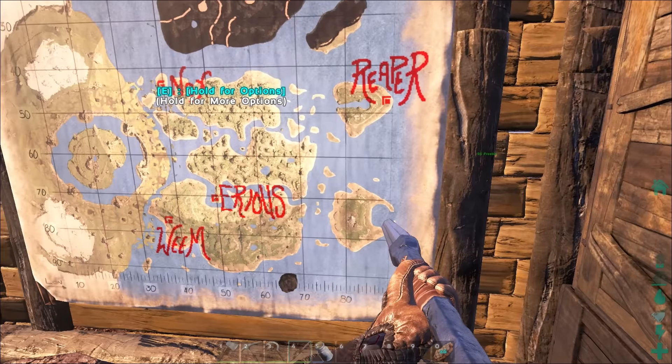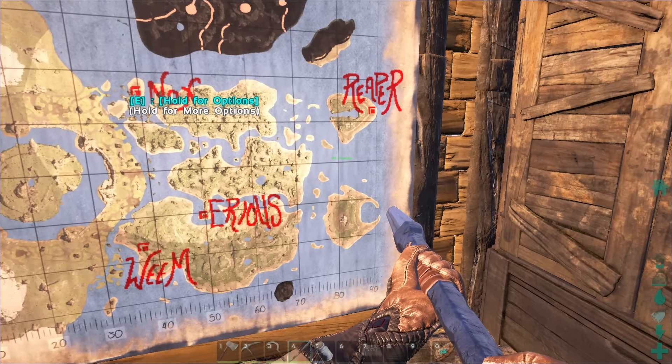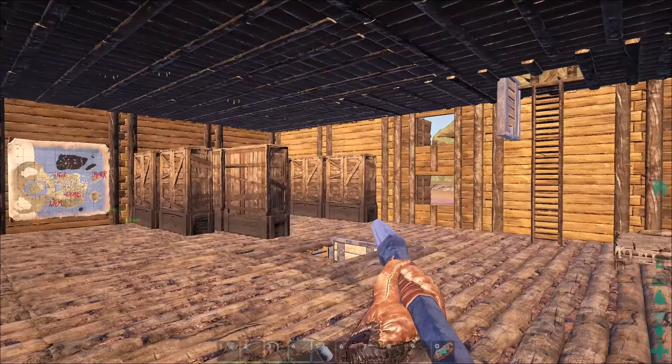Then we've got a Reaper way out to the west. I think Klohei is actually down here, but I don't know that for sure. Otherwise I would have thrown him on there — so there you go.